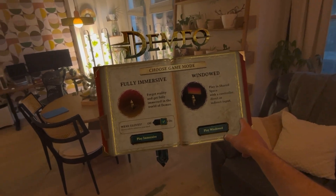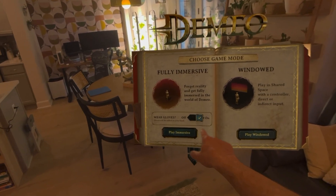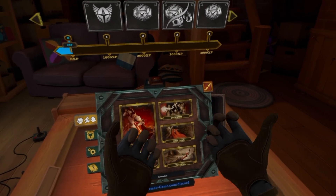First off, we can choose windowed or immersive. I think immersive is a little bit more fun here. You can also have gloves on for a little better effect for your hands. Let's try that out. We're in the immersive environment — you can see solid hand tracking.